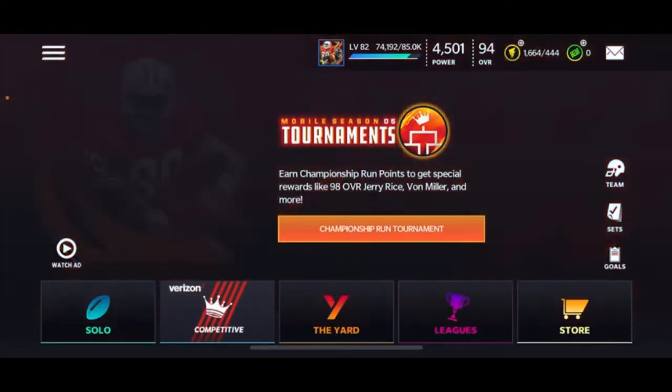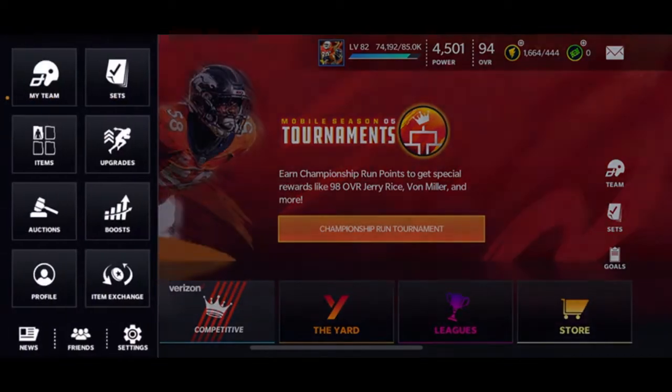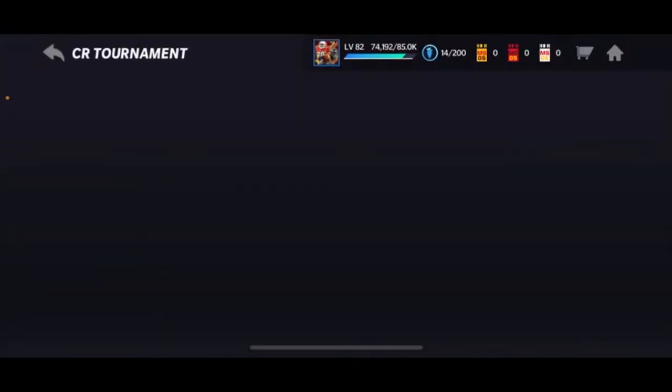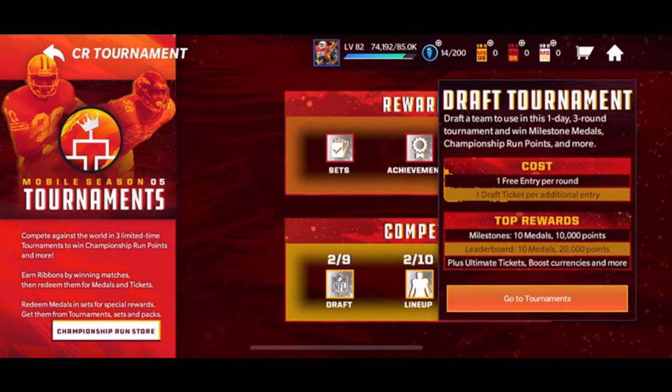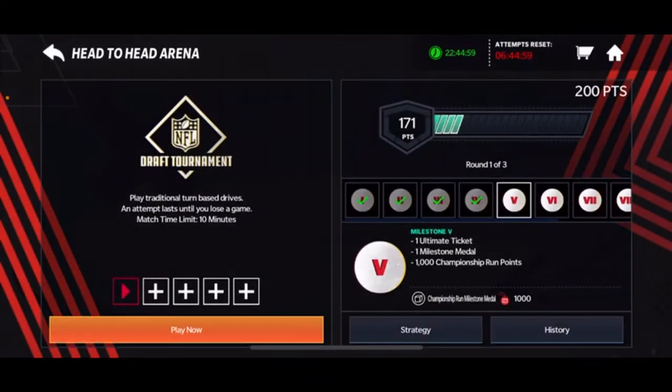What's good everybody, Brent Plays Madden here, and today we're back with Mobile Season 5 tournament — basically it's a championship run tournament where you get to draft your team. I streamed it and had my stream draft my team, and we ended up with a pretty good team — a 95 or 97 Myron Harrison with 96 speed.